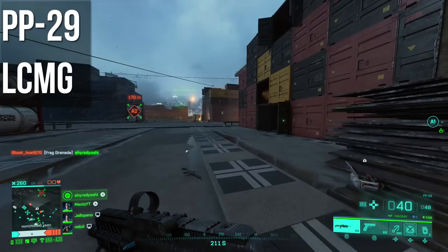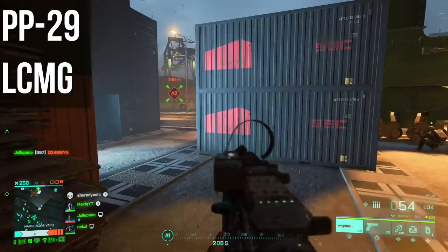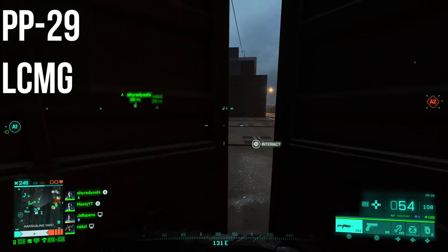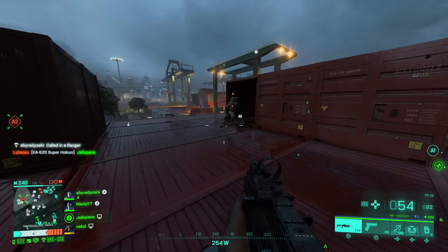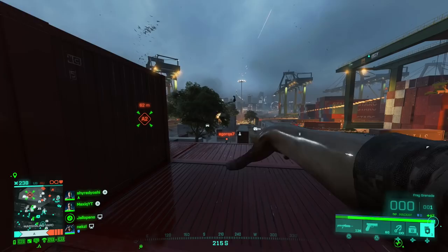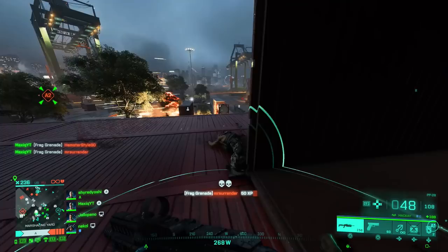There's one more gun I found — the PP-29. I think you unlock this at rank 18 or higher. It's an SMG and so far this is my favorite gun in the game — it's an absolute laser beam. In the clips you see right now, I'm only using the sight and that's it. You have 50 bullets at the start. I also recommend the AK-24: it takes some practice since it has a lot of vertical recoil, but it hits really hard. If you manage to hit your shots you'll be killing very quickly, and there are some attachments you unlock very early that are great for strafing.